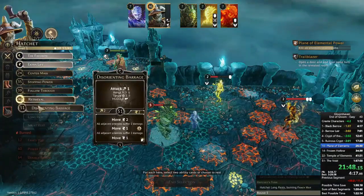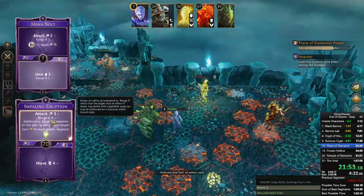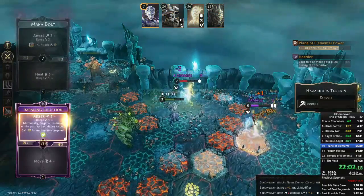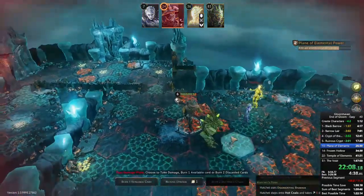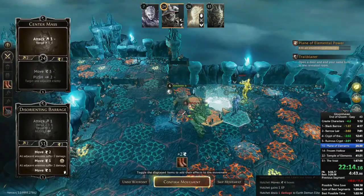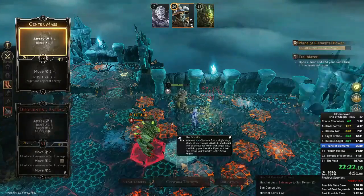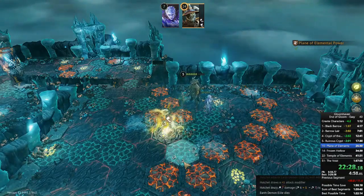The Spellweaver takes a lot of punishment here, but the Hatchet has more than enough stamina to clean up the remaining enemies. I don't know these characters very well — I really only started playing the Hatchet for this speedrun. I have a very small Jaws of the Lion playthrough going slowly and a level-four Hatchet there, but I've barely played him, which makes this speedrun harder because I have to actively think about what cards I have. But luckily easy is an easy run as the name implies, and the earth demon goes down. Plane of Elemental Power is done.